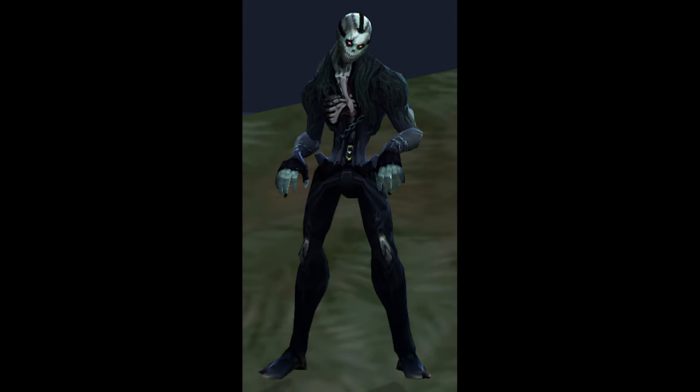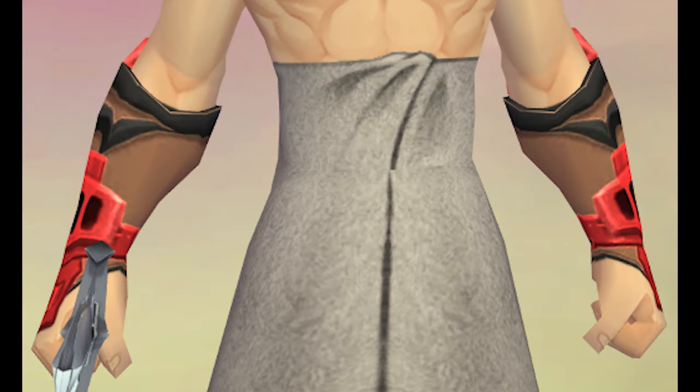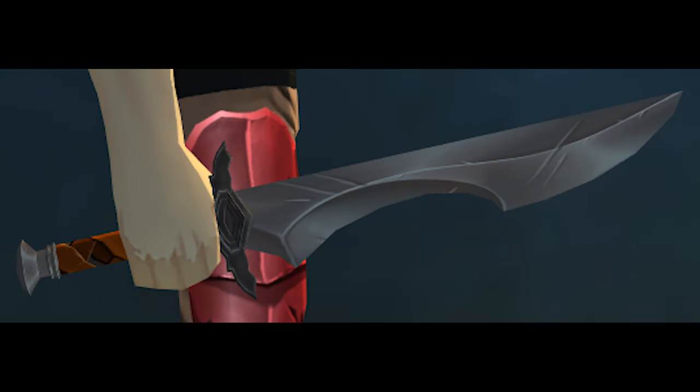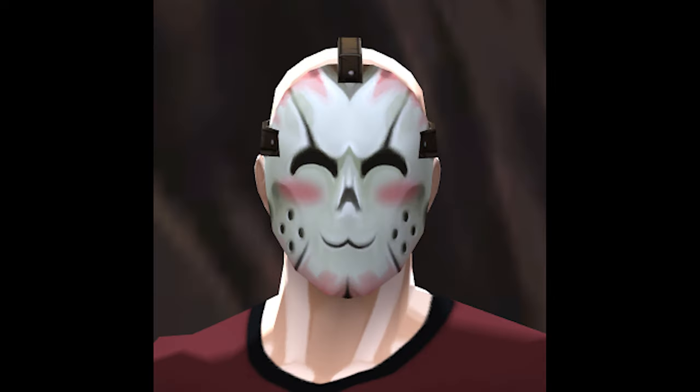The Shred Minion has multiple drops: the Blood Knight armor, boots, wrist plates, and vambrace. It also has the Blood Knight chopper and short sword. They also drop the Shred Minion mask, and in fact there's another drop — they have the Uwu Shred Mask.